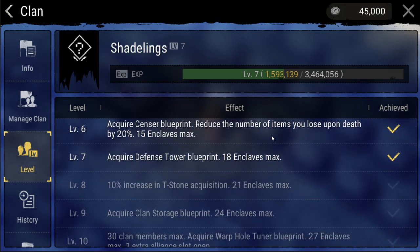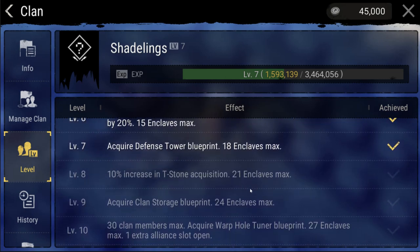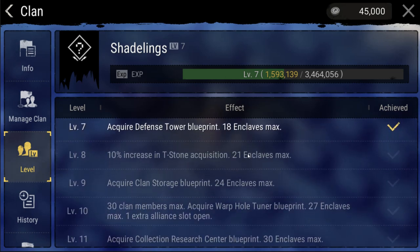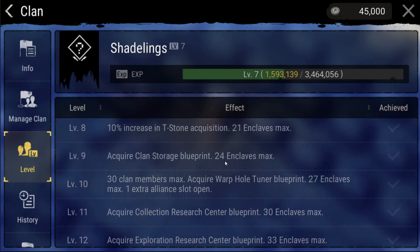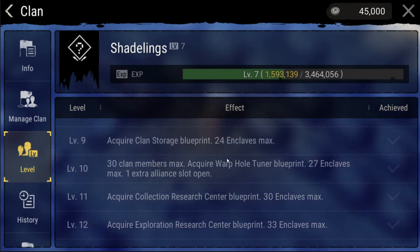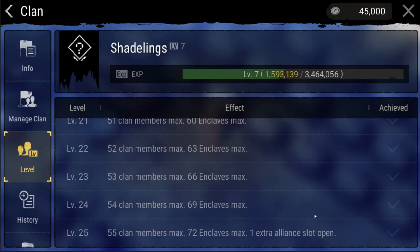Once your clan gets to level 5, you will be able to start construction of a clan base on a civilized island. These islands are unlocked once your player reaches level 30. Leveling your clan is also how you go about increasing the member limit. At level 1 you can have 15 members, and at level 25 you can have 55 members.